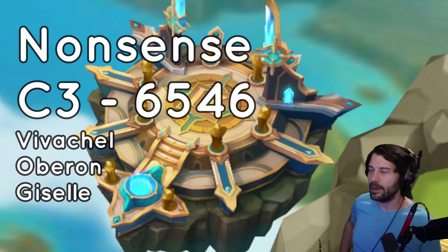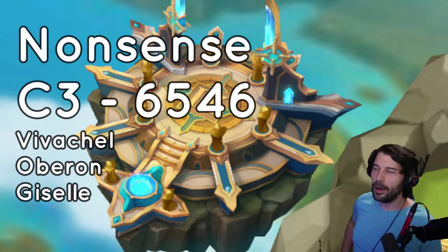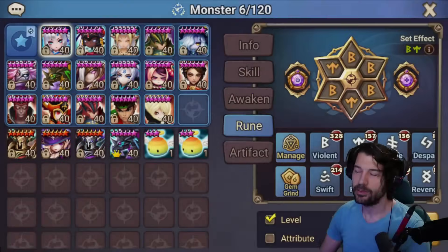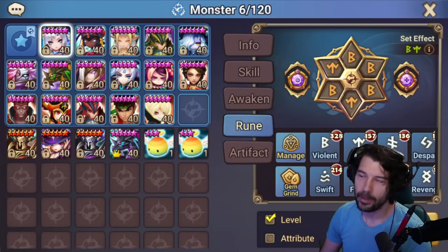The secondary strategy is: if they don't give you the Vivichell-Leo combo, you run Shizuka and Oberon and keep resurrecting Oberon. Since Oberon isn't built tanky, Shizuka can keep reviving him to keep sniping units. It's a really cool team and I'm hoping we'll have a fun time with it.